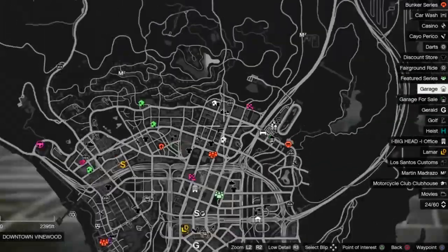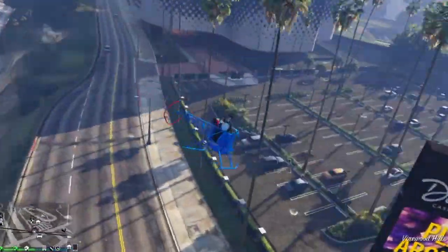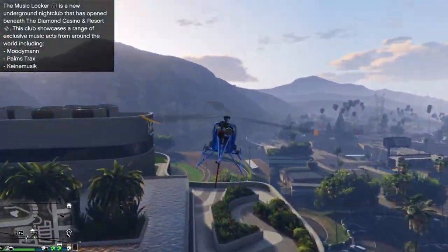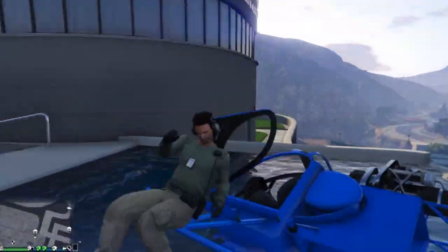From there, head over to any pool location. There is a pool location by the Diamond Casino at the very top. Basically what you do is land in the pool without blowing it up.